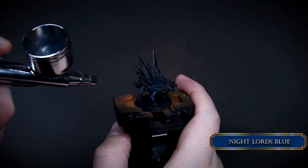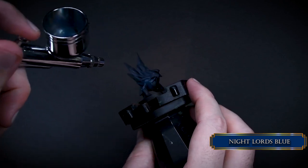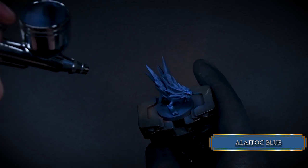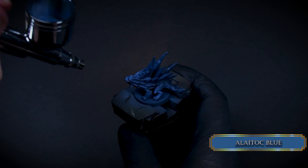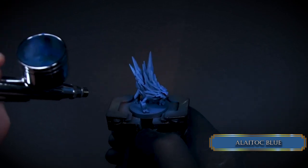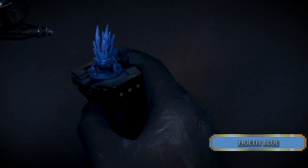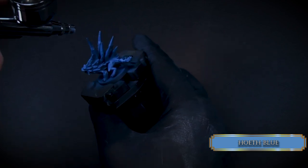Now for the frost spirit. Cover all the surface with Night Lords Blue. Then switch to a Light Atlan Blue, but like you would do a zenithal highlight — so the top part should be covered fully and the sides and lower part just receive a smaller portion of that color. We continued the process with Hoeth Blue: cover 80% of the previous layer. Guys, you can do this with a dry brush too — if you don't have an airbrush, just slap the paint on it.